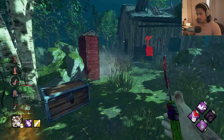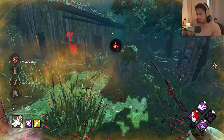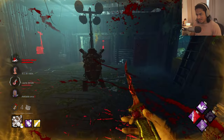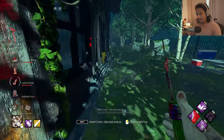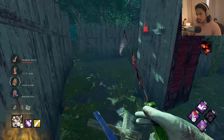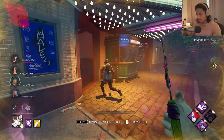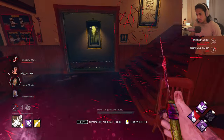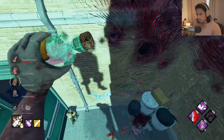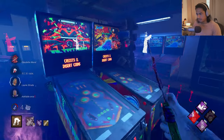I see someone else - perfect, she's trying to hide. Two of them. She doesn't make it anywhere. She got the yellow boost as well. Do I get her? I do! She did not expect me there. I don't need Pain Res, I'll just take a normal hook. Let's use the yellow - she's running. That's a hit! That's a really fast catch up. She has Balance Landing? No way. Another really quick down.